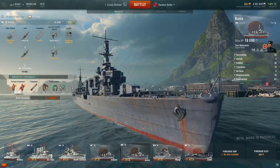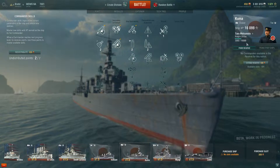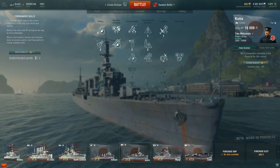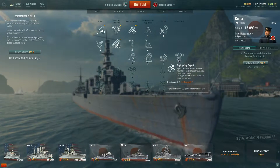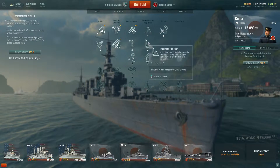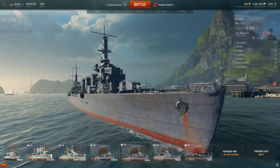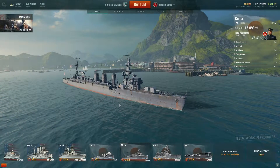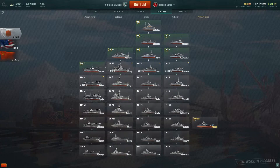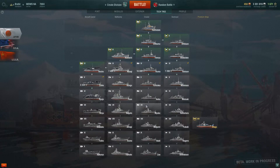We have Auto Resupply enabled. Commander Taro Matsumoto needs lots of XP. I haven't decided yet what skills to take — I haven't decided which one I need as a cruiser, because cruiser needs everything: you need torpedo damage, you need anti-aircraft. Probably you have to focus on the anti-aircraft, because the cruiser excels with anti-aircraft.